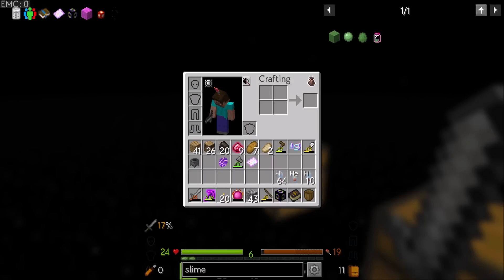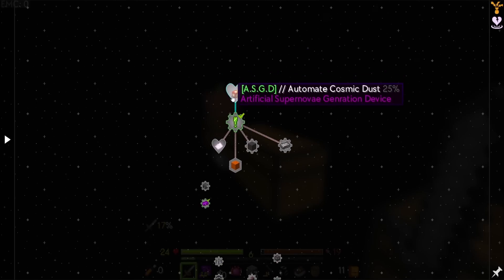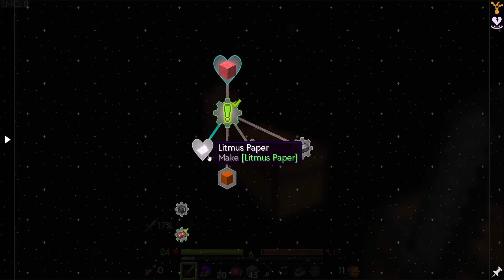Hello everyone, this is Daryl20 and welcome to episode 5 of Daryl20's Universio Let's Play. Today I want to start with this quest up here, the ASGD — the Automatic Cosmic Dust, aka Artificial Supernova Generation Device. Apparently this is a multi-block that will allow me to automate cosmic dust. And then from there, depending on how that plays out, I would like to move into getting into New Metacraft, which looks like the next phase of this mod pack.